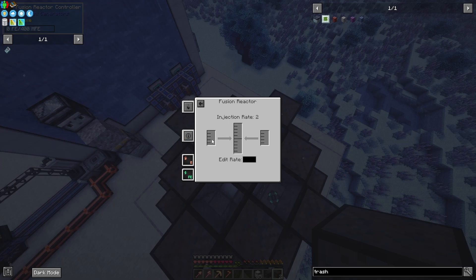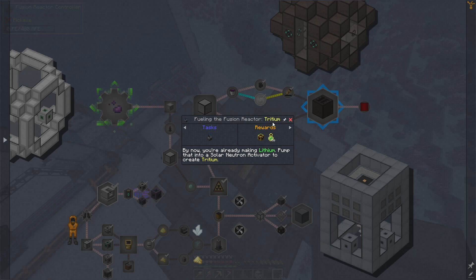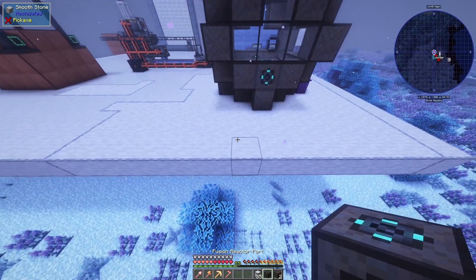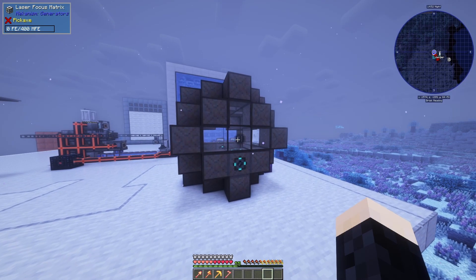We can interact with the controller and it tells us we need our deuterium and our tritium. I know how to words. So one of the things that takes the absolute longest is the laser — there's a lot to it.